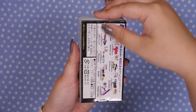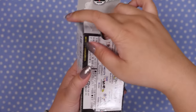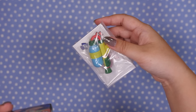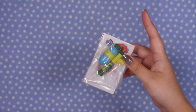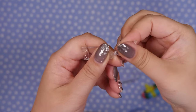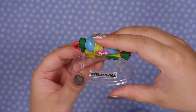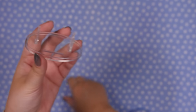Let's open the second Splatoon one — there are eight different weapons in the set. We got... the Splattershot. I think this is also from Splatoon 1 because the Splattershot I use doesn't look like this, but I like the colors. Breaking off the stand... and here it is, good ol' Splattershot. It goes this way — ta-da! Just making a mess, as usual.